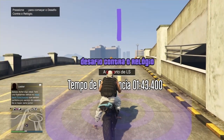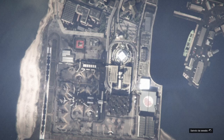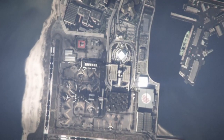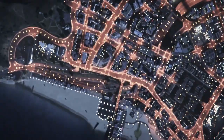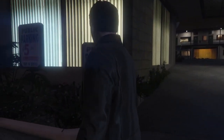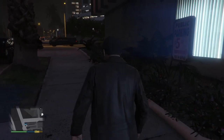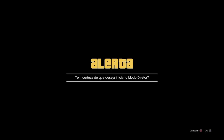Vocês vão fazer de novo: em cima dele, setinha pra direita, e vão botar pro personagem do modo história. Chegando aqui, no caso eu botei pro Franklin mas fui com o Michael, mas não importa. Se acontecer isso com vocês também, botarem um e ir pro outro, vocês vão fazer o quê? Abrir o menu e vão botar pro modo diretor.